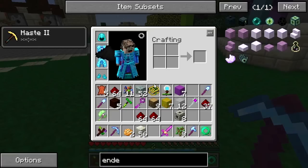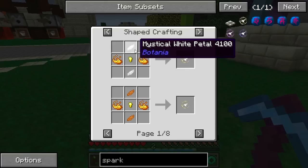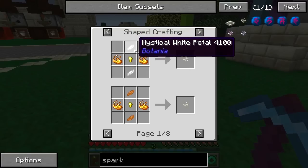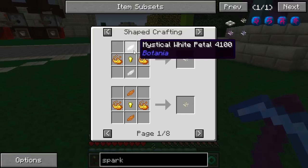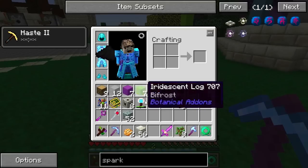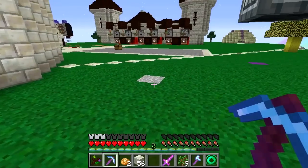We'll put a crafty crate here and work backwards. Let's look at what a spark recipe is. We need gold nuggets, blaze powder, and mystical white petals - or any mystical petal. That's going to be a bit of a weird thing because we can't really take in any mystical petal, so we'll have to make it a specific color. There's not really a problem getting mystical petals - we'll just go with whatever comes.